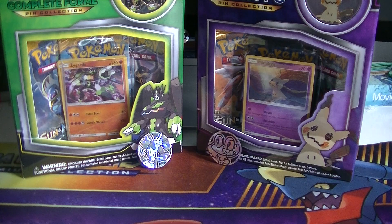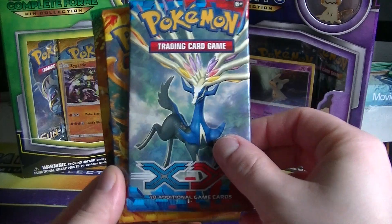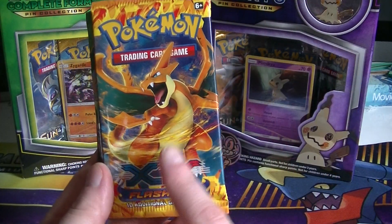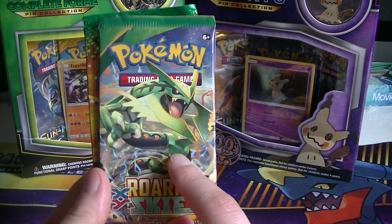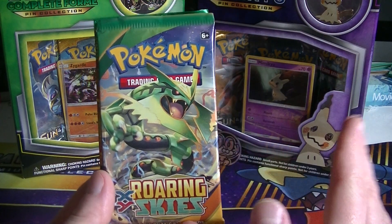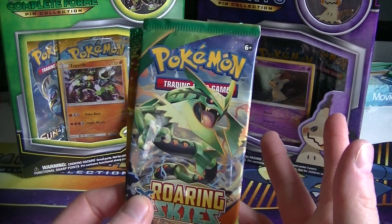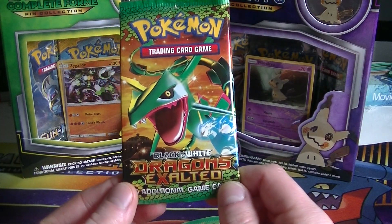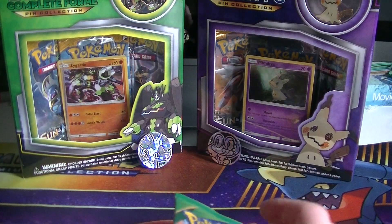So, obviously, we got a Phantom Forces pack. We got an XY base set pack. Flashfire, which is really cool because we've had a lot of good luck with Flashfire. Warring Skies. Also cool. You never know when you get that Shaman, eh? Yeah — first pack with an online TCG that I opened has a Shaman in it. And a Dragons Exalted from Black and White. So, I'm going to let Mike open this one. I'm going to open these two.